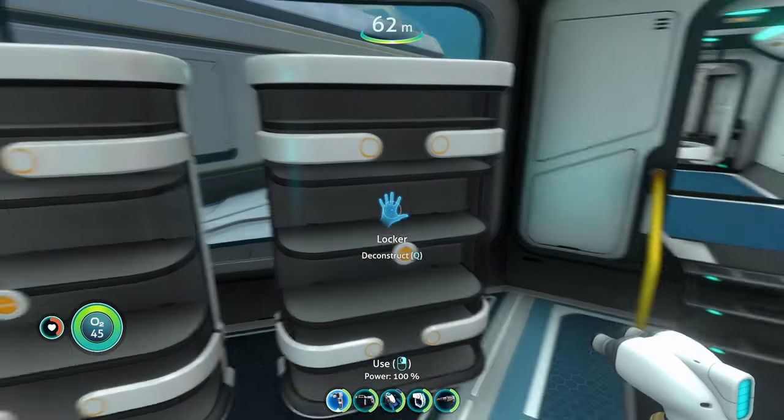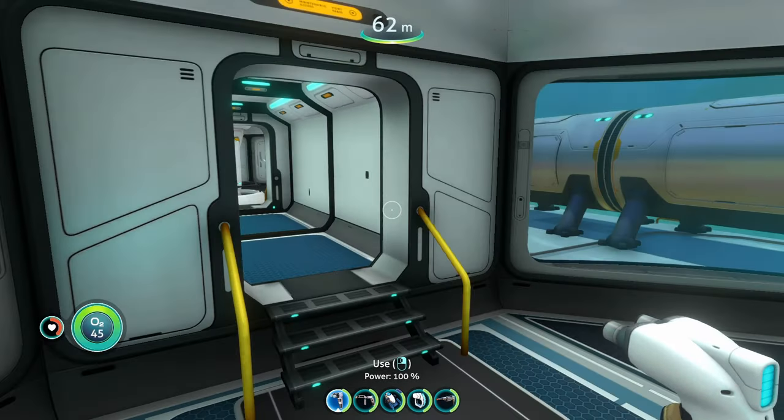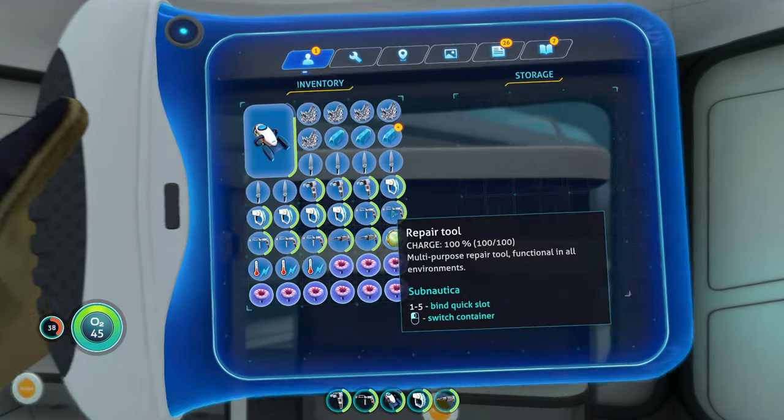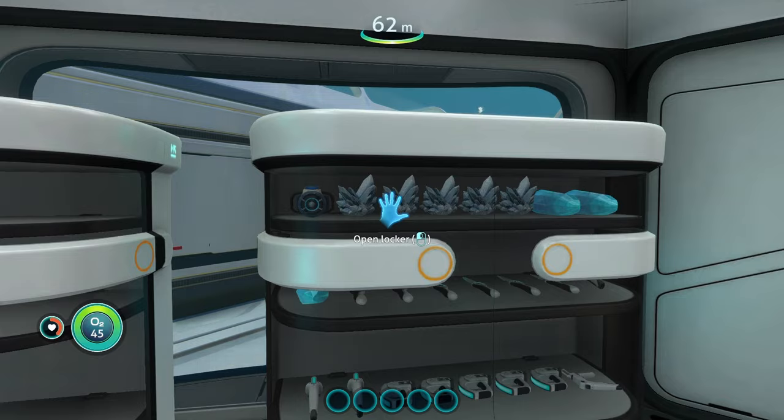In the vanilla game, whenever you put stuff in the locker, it still looks exactly the same — the locker doesn't actually fill up visually. But with the Visible Lockers mod, whenever you put stuff in here — I basically put my entire inventory into this locker — all of that stuff is actually going to be visible now.